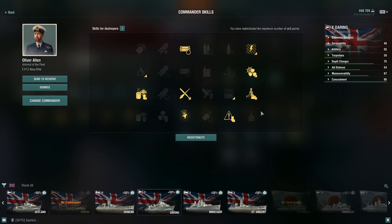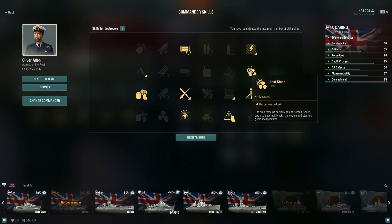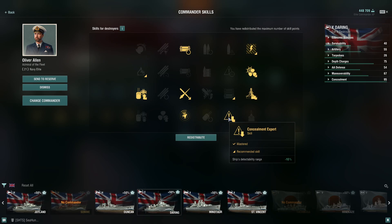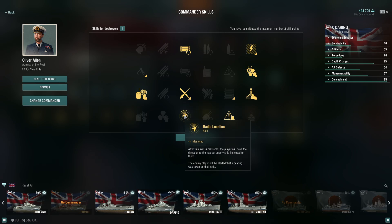This is really very much how I play her in ranked — a ranked captain build, although she's quite good in randoms with this, especially for destroyer hunting since I've added RPF. First line: Preventative Maintenance. Second: Last Stand. Third: Survivability Expert. Fourth: Concealment Expert — that's your first 10 points, pretty classic stuff. Most destroyers start like this. Then you take Adrenaline Rush after that.